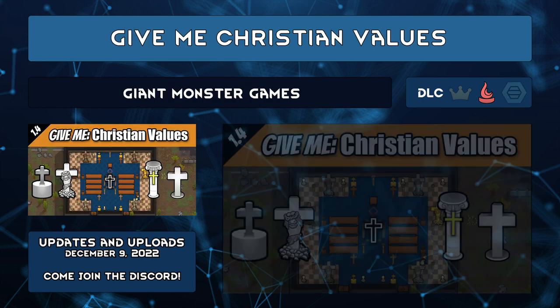Give Me Christian Values by Giant Monster Games adds Christian Values as a meme with several required precepts. Lucion went very light on including real-world religions because humans are irrational emotional beings. There's no 'I don't like it so it shouldn't exist as a mod' here. The mod adds the meme and some art — it's a shorthand for getting the precepts for your colony or other factions. Treat your colony like a monastery, go on crusades, or vampires. Because Christians love their vampires.